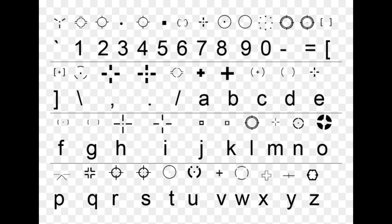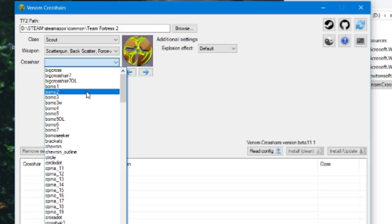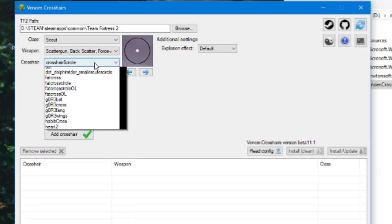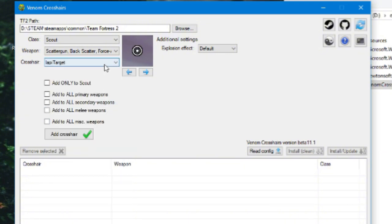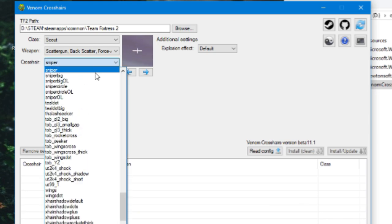These HUD crosshairs were often very difficult to center, and you'd mess around with the size and offset to try to get it as close to center as possible, but it never really worked. However, people now use VTF crosshairs to replace TF2's default crosshair with their own file. Because I've been talking about visual clarity in this video, I'm going to use a large crosshair with an outline.